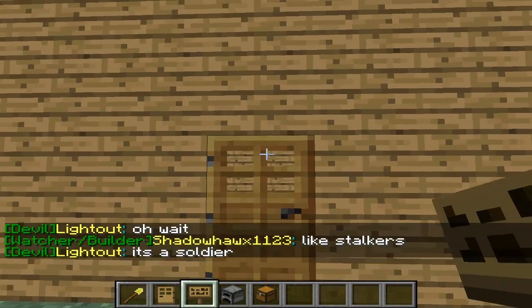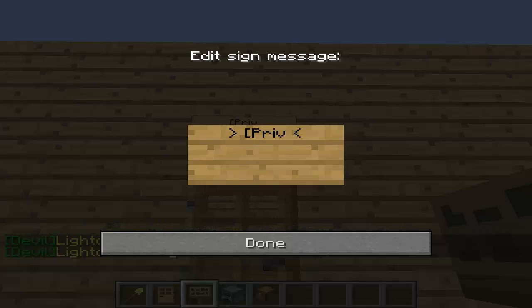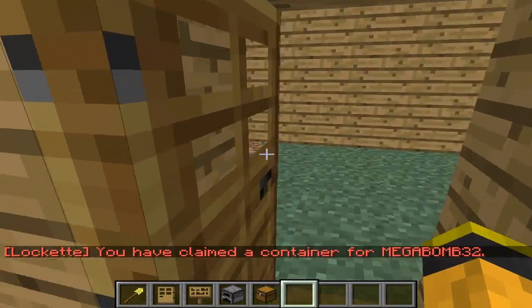Place the door there, click the sign above, and go bracket P-R-I-V-A-T-E, private, enter, write your name — so I'm Megabomb32 — and then you can put a friend's name. You can put two of your friends there, so you can have three people access the door and chests.